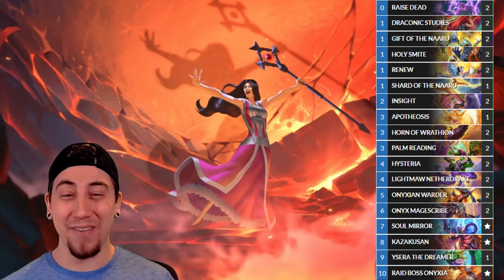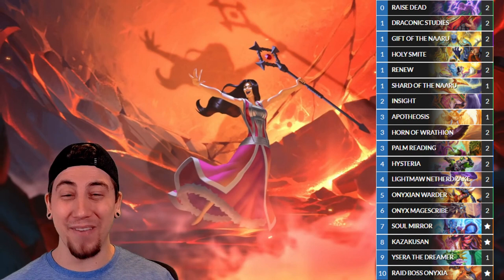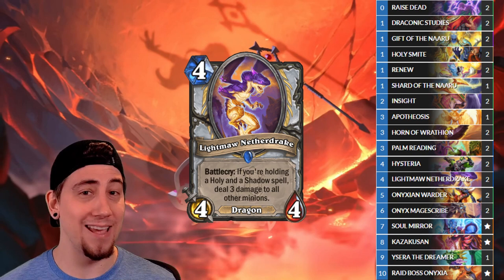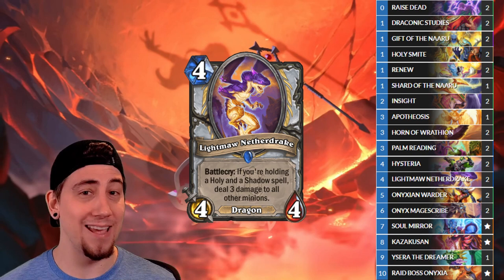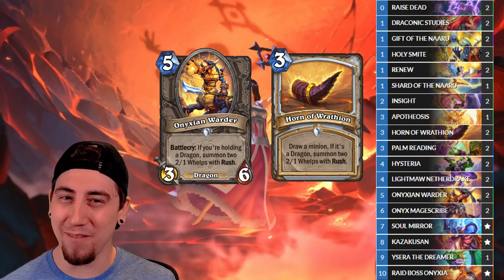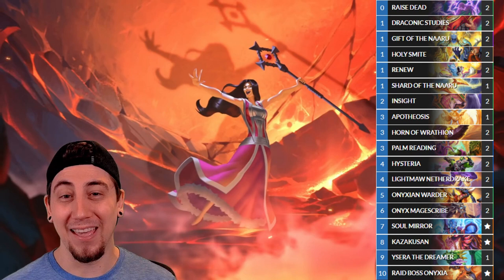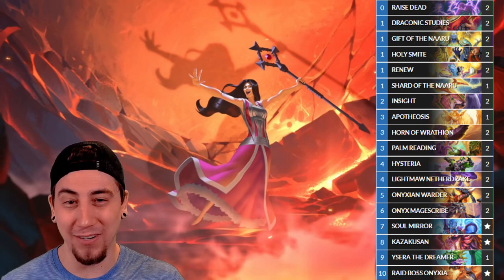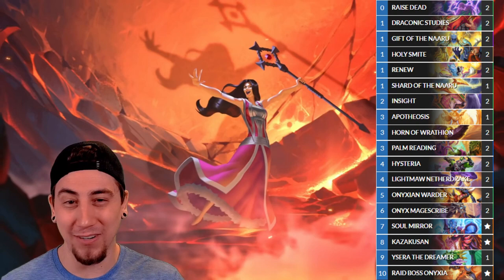Last up on our list of theorycrafts — you're either going to love it or hate it — it's Dragon Priest. It's been a while since we've had Dragon Priest in standard, so I'm super excited. This deck uses pretty much all the new cards. We have Raid Boss Onyxia and the new Light Maw Nether Drake — it's not hard to have a Holy and a Shadow spell in hand at once, and if you look at the deck there's a ton of Shadow and Holy spells. We also have the new Onyxian Warder, and along with the Horde of the Wrathion and all the Rush Whelps, we can actually play for tempo in Priest. To make things even more fun, we have Kazakasan — as we get near the end of our deck, we can play Kazakasan and build a brand new deck to keep going. We're also running a couple of Raise Deads, so if we're lucky we can even Raise Dead more Kazakasans or more Onyxias. I'm super excited to play Dragon Priest again and actually play for tempo with more minions.